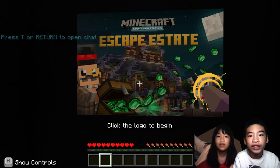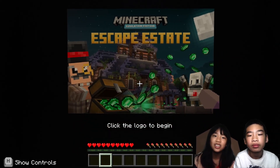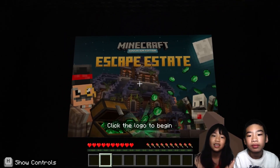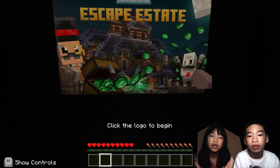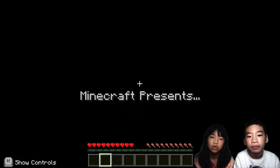Welcome to Coding with Kids. My name is Kalia. My name is Andrew. Today we're in Minecraft Education Edition and we're in Escape Estate. In the last video we completed the green path of Escape Estate, so now we're going to head on to the yellow path.